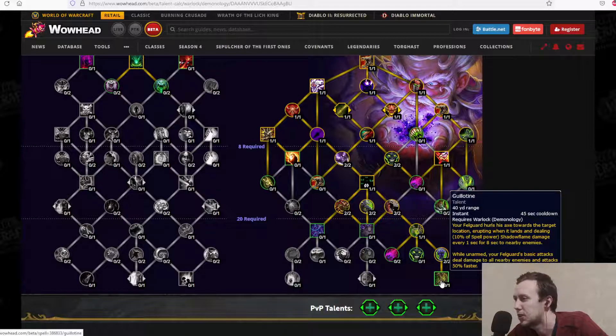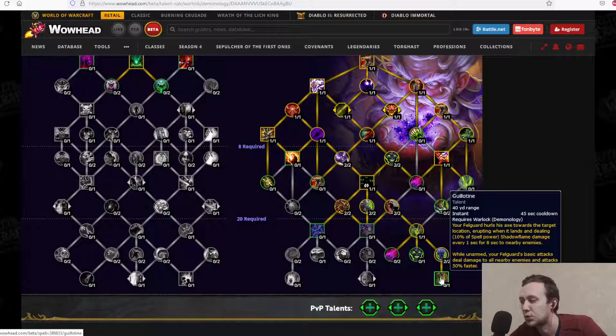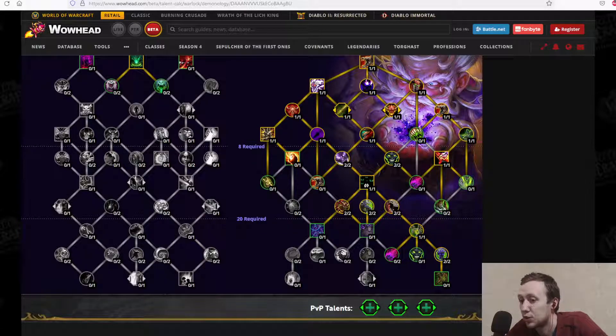Guillotine: instant 45-second cooldown — Felguard hurls its axe toward the target location, erupting and dealing shadow flame damage every second for 8 seconds to nearby enemies; while unarmed, the Felguard's basic attacks hit all nearby enemies and attack 50% faster — definitely an M+ talent. Apologies for not knowing everything about the class; some skills appear absent from the Wowhead listing and need further research elsewhere. Thanks for watching, hope you're doing well, goodbye.